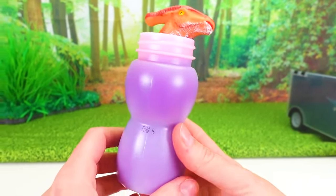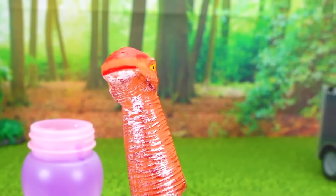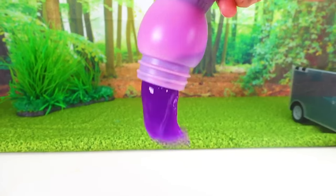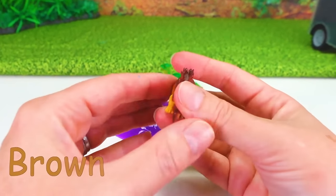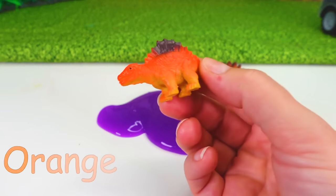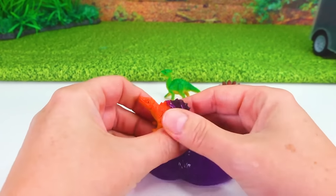We have one more slime bottle and it has purple slime in it! Let's get our dinosaur out. Dinosaur finger, dinosaur finger, dinosaur finger, where are you? Rawr! In the slime, in the slime — will we find you? Let's find three more dinosaurs — can we find them? Yes, we can! We found a green dinosaur and it's jumping in the slime! We found another brown dinosaur diving into the slime! And we found one orange dinosaur going into the slime — whoa! He's trying to hide! Let's help him hide with the slime. Where did he go? His little head's going to poke through — there he is!